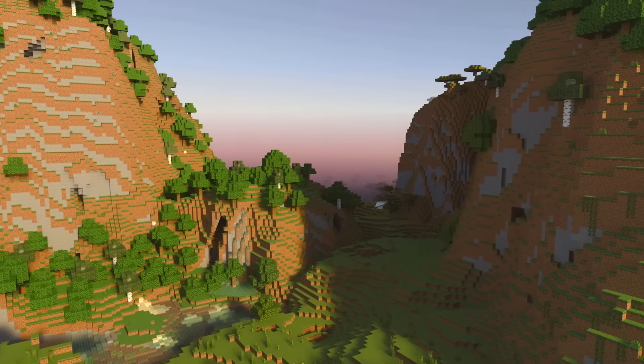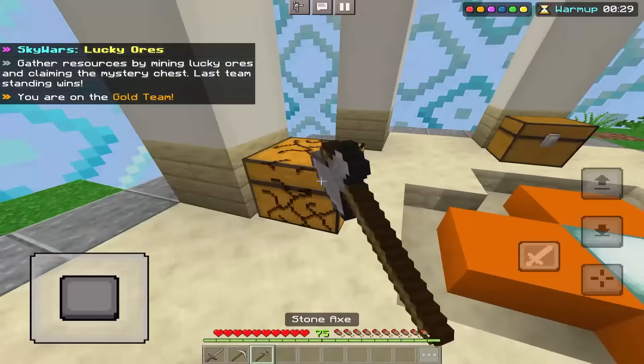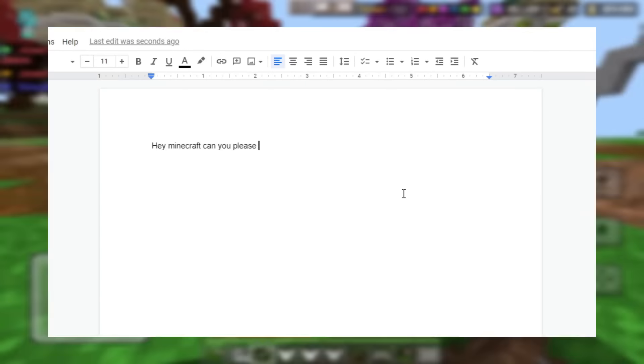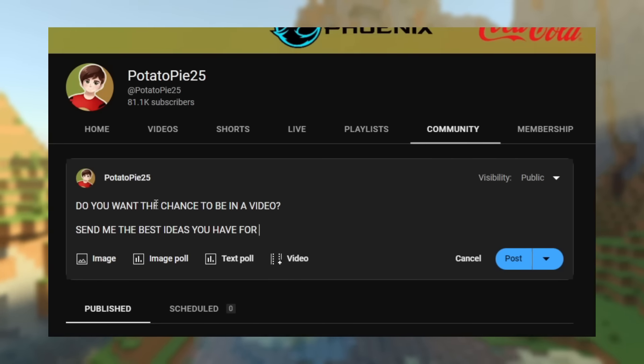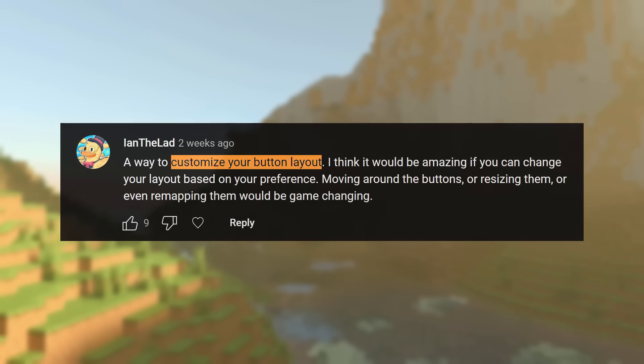Figuring out which features actually need to be added is another difficult part. I could just sit down for a few days, learn the complete ins and outs of the controls, and carefully formulate some useful suggestions to send to the lovely people at Minecraft. Alternatively though, I could just outsource the work to my community and get some suggestions like customizable controls. Sounds like a good idea.